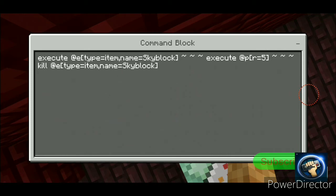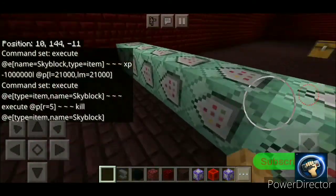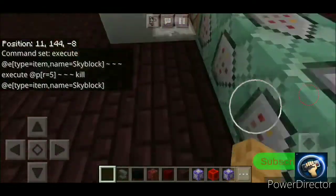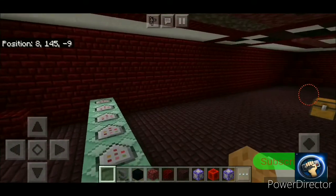So that kills whatever Sky Block is nearby. So if you put barriers inside it they can't just keep cheating the system by keep on placing Sky Block islands around them.